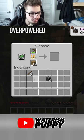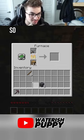Now, what we do with our overpowered furnace is we put our tools inside. And what do you know? Netherite. So now let's do it with a stone sword. Netherite sword.